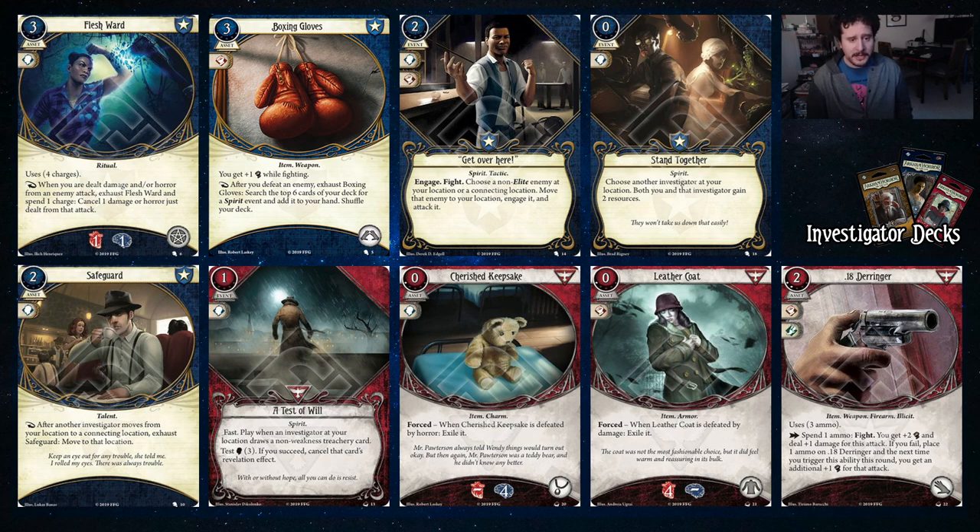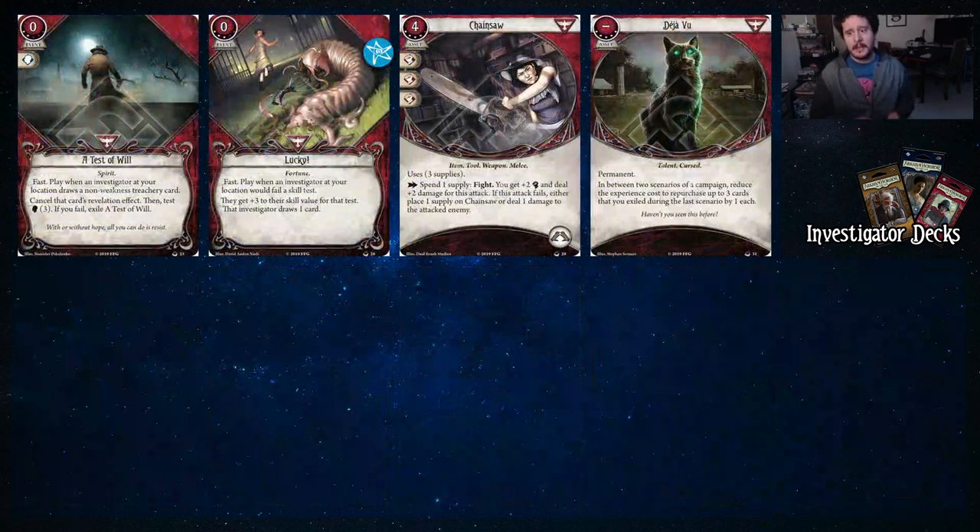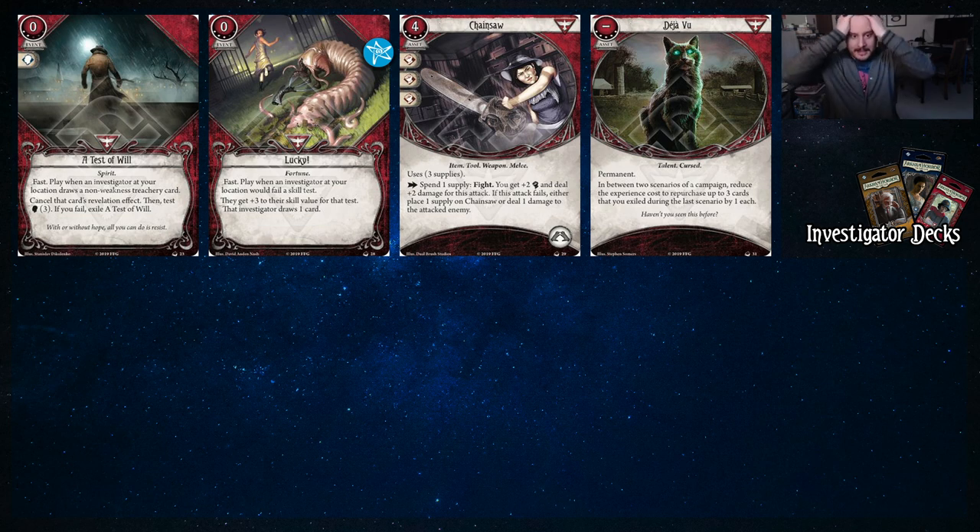Stand Together is some just great economy. Safeguard — because why do you want to spend your actions moving when you're too busy protecting the seekers from getting killed? Level zero Test of Will — it doesn't automatically cancel a treachery, you need to pass a brain three test. But you still have four brain, and you can boost it with other things. We got the upgraded Cherish Keepsake and Leather Coat — when they're defeated they're exiled, but they now soak for four. The upgraded Derringer is just a really nice weapon that guarantees six damage. That's a lot of damage.